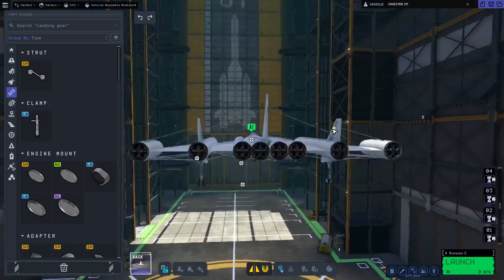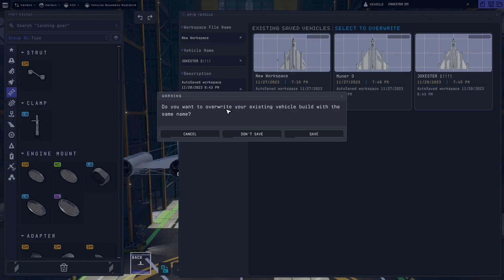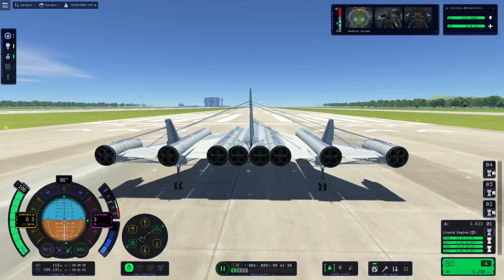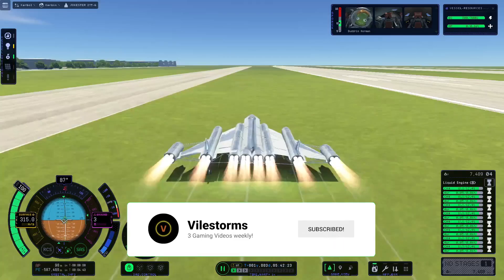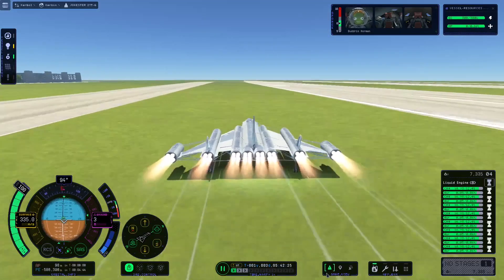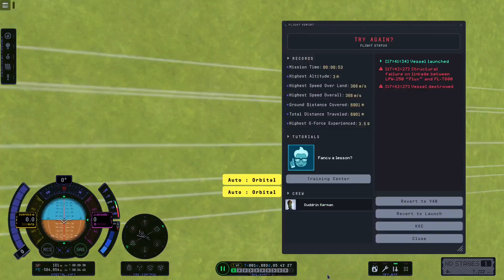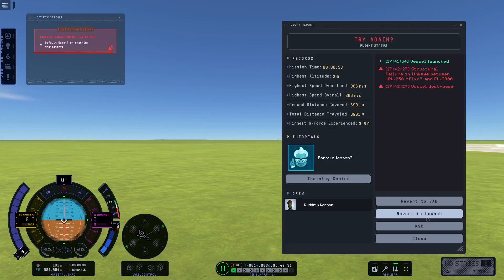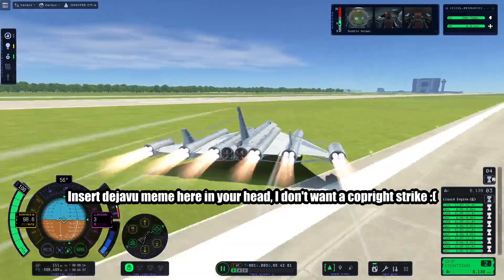Now that the plane is completely filled with struts, the Jokester 2 is ready to fly. It's still bouncy, but it's less bouncy than last time. So let's give this a shot. Make sure you have enough surface area on your wings, otherwise you won't be able to pull up and you'll have to use a ramp. I think the wheel is on crooked or something, because this is not going right.